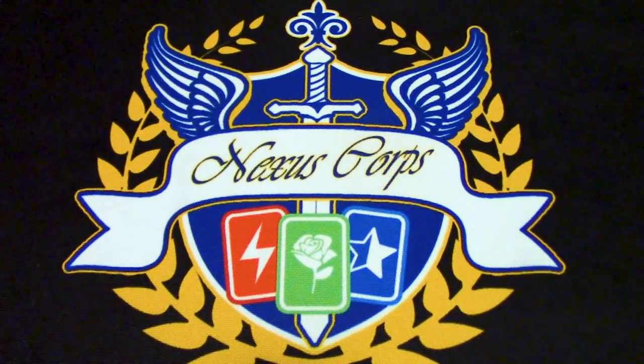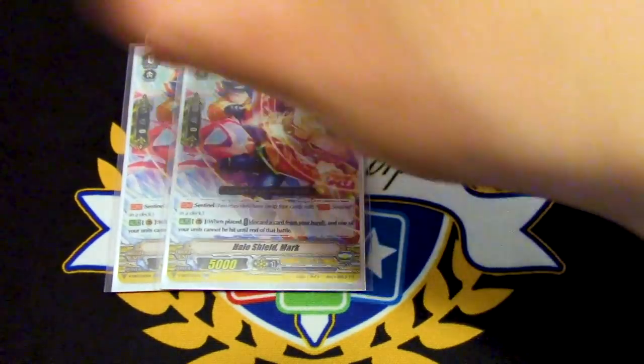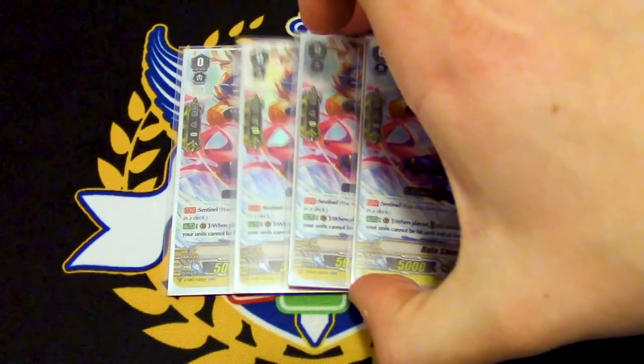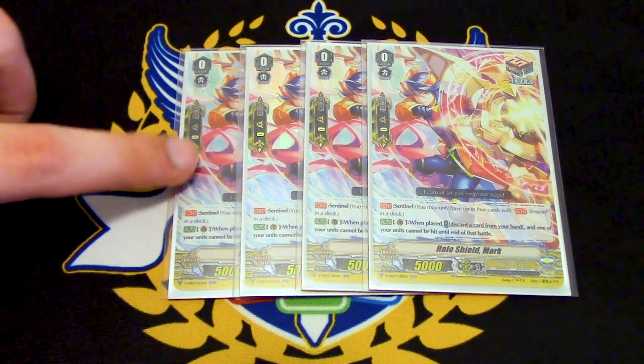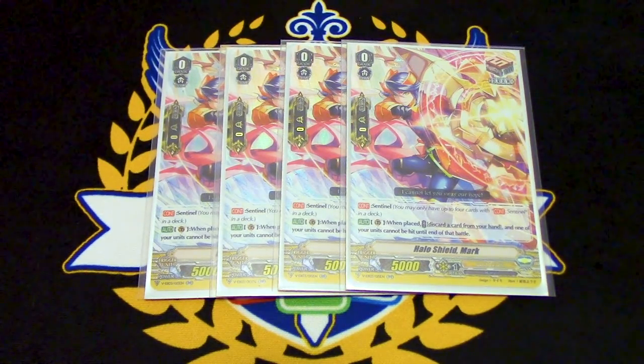Onto the triggers, running four copies of Halo Shield Mark. In the other deck profile I had, I wasn't running draw PGs — this time I am. I'm going back to the draw PGs to test them out. I still really do like PGs in the deck because the deck has kind of slowed down since Mach Slash isn't in the deck, so I feel like it could still use them.